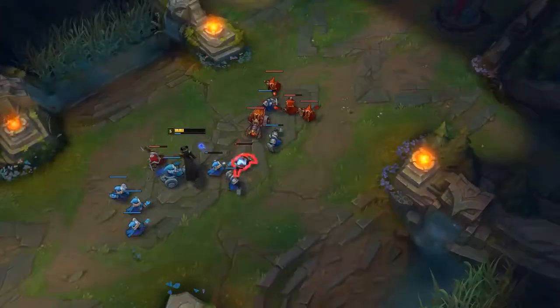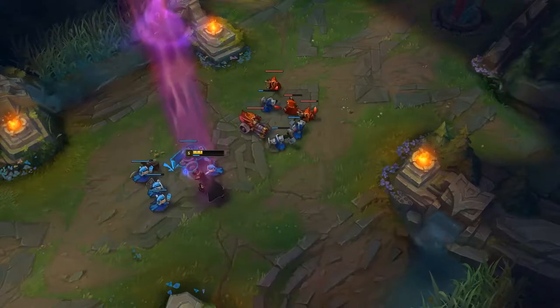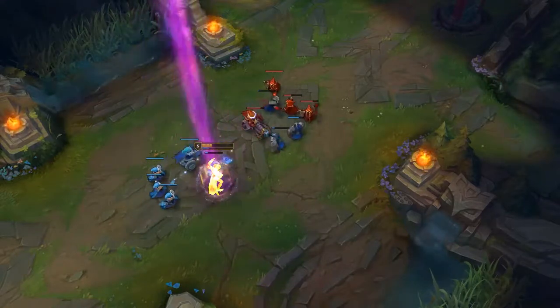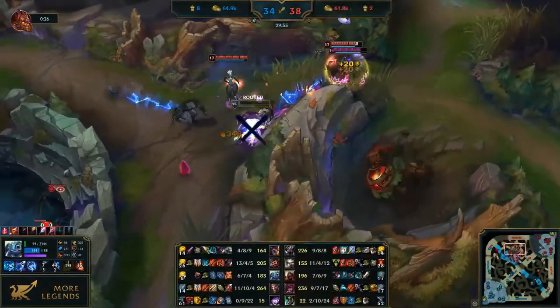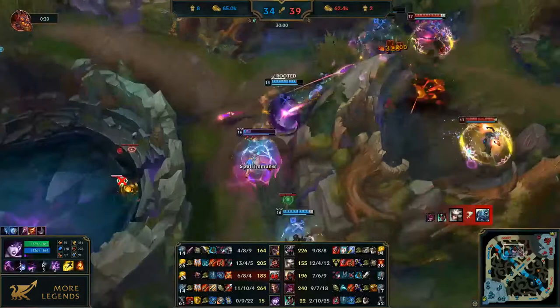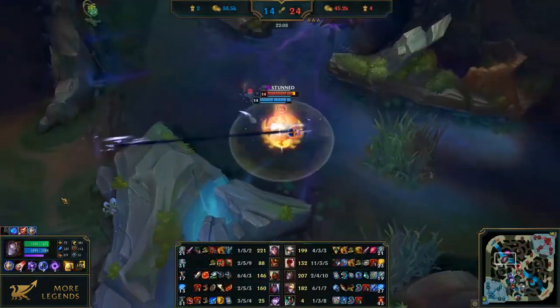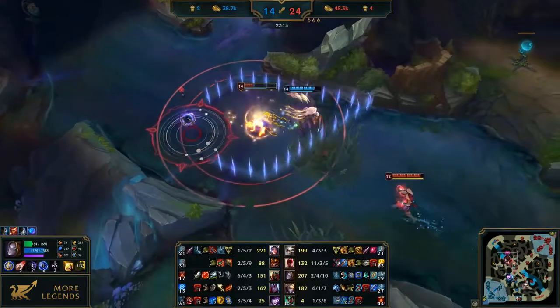First things first: Zhonya's Hourglass can be used as a defensive item against enemy champions — for example, Karthus' ult that is about to finish you off. In most cases, Zhonya's becomes a high priority item against champions with burst damage, by dodging which you have higher chances of winning the duel. Those are champions like Zed, Fizz, Syndra, etc. You don't have to build Zhonya's against those champions right away; you can just get Stopwatch first to dodge an enemy ult.